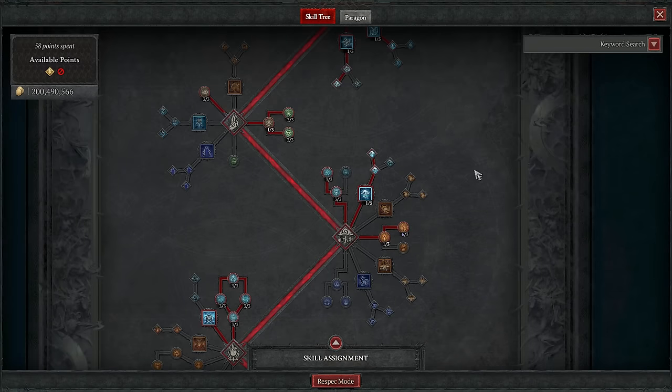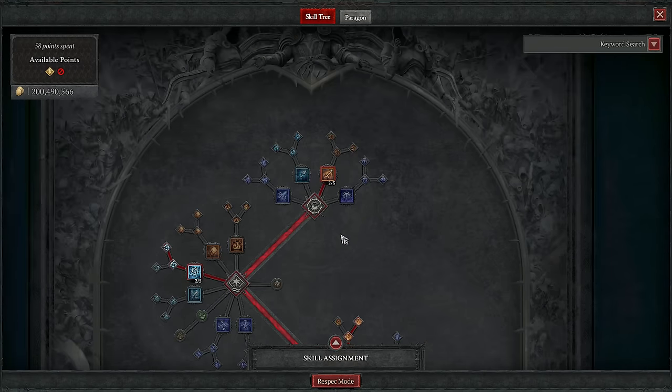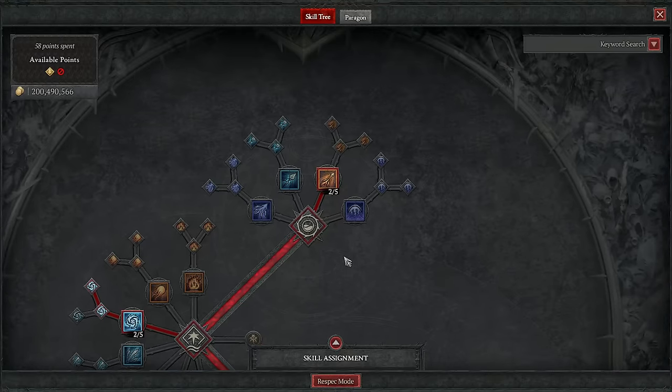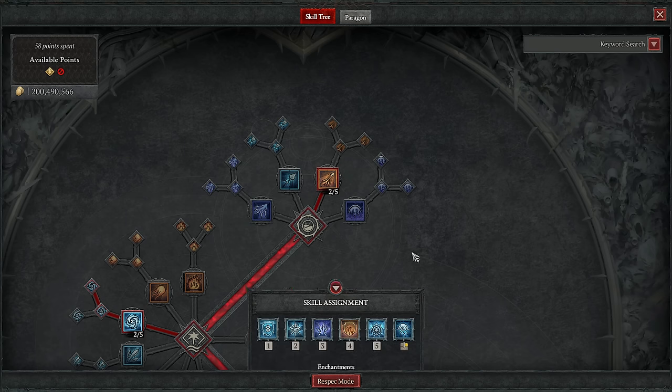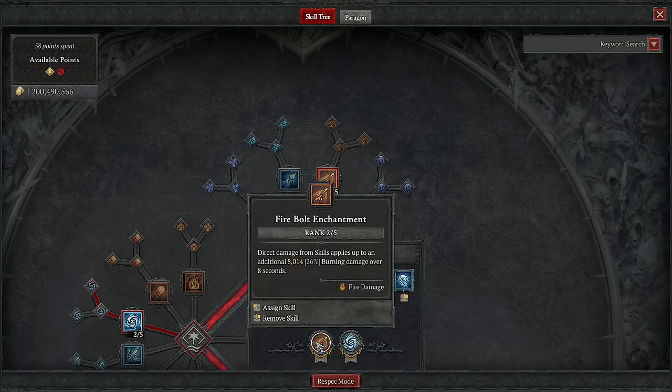The skill tree, as always, will be our place to start, and a familiar face greets us instantly — it is Firebolt. We need it not just to get to core, but it is going to be the first of our enchantments. We need that burning synergy, we need enemies to be on fire, we need the extra crit damage from Devouring Blaze, and we need the fire stack for Talrasher.